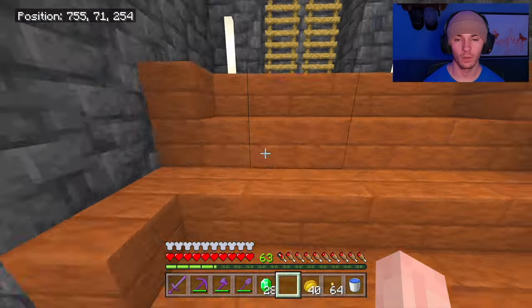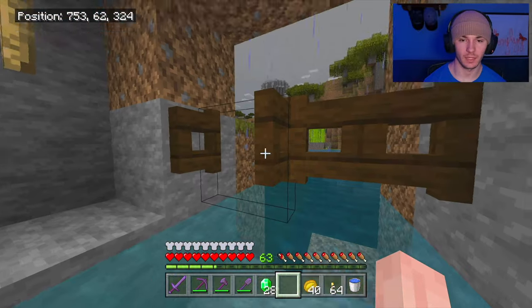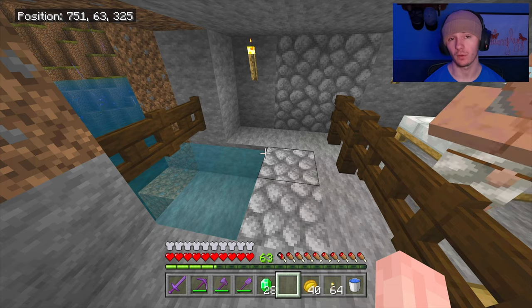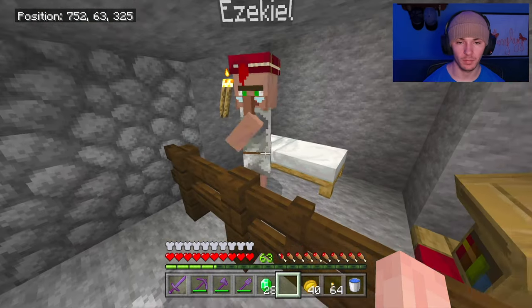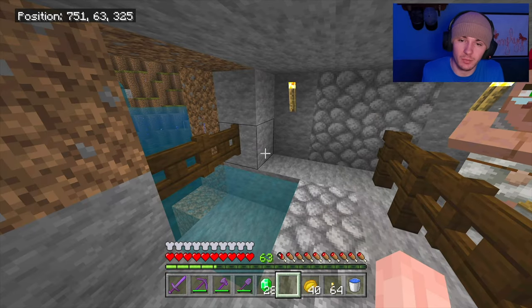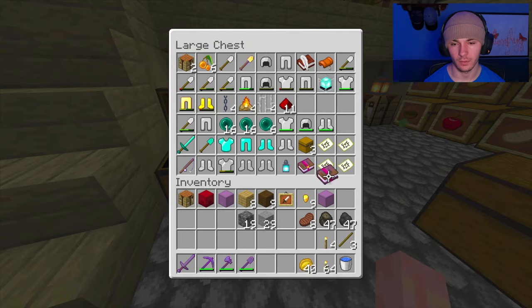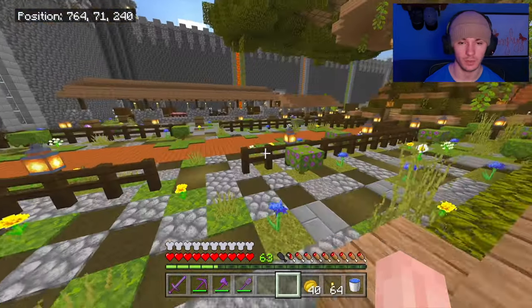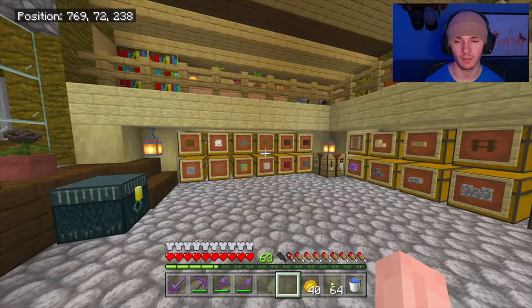Today, as you can tell by the title and thumbnail, we're going to be creating a hobbit hole — simply because I was thinking about how we don't have the other hoe yet and haven't gotten around to that. So today we're doing a little hobbit hole for Ezekiel, because he's just been chilling in this random hole and I want to treat him a little nicer. We've got the mending book set aside, so we'll plop that in there, then worry about the hole at some other point.